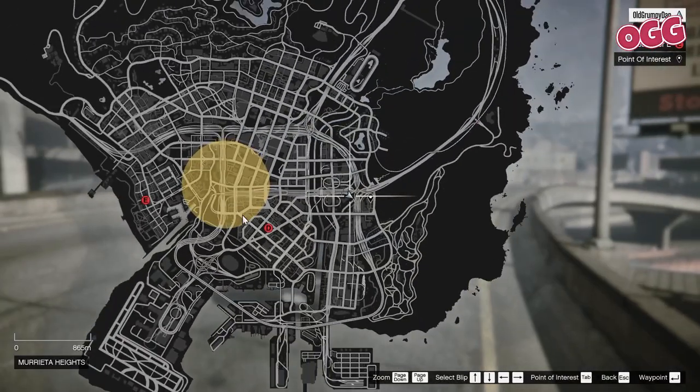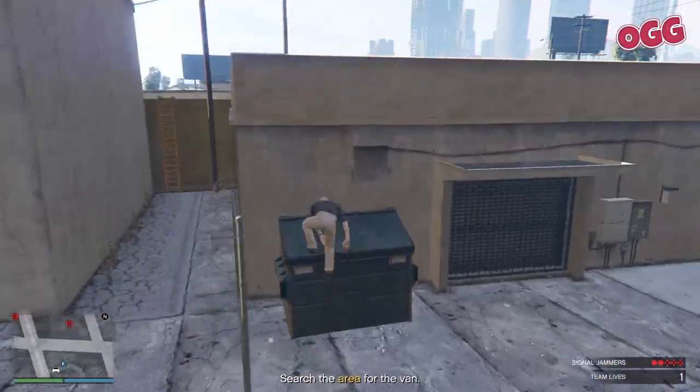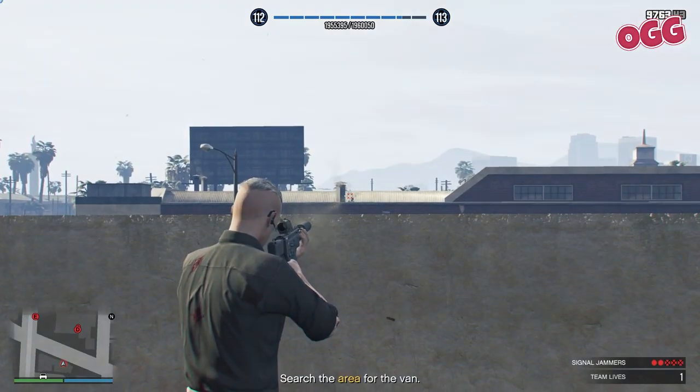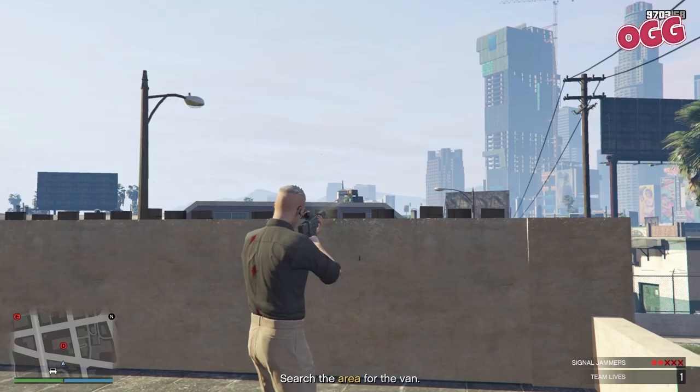Jump in your car and set a marker for the penultimate jammer. For this one, head to the roof of the block of shops across the road — you can use the dumpster to get up. Take out any choppers and then any guards you spot. Break out your sniper rifle, scope the jammer, and once you've spotted it, hit it with the auto.